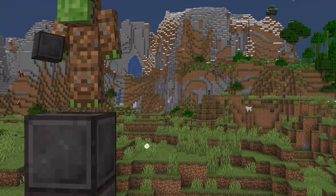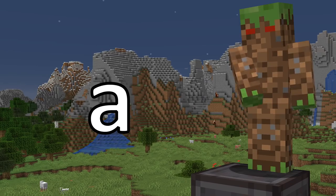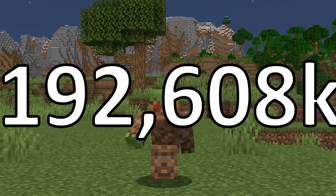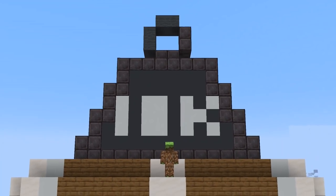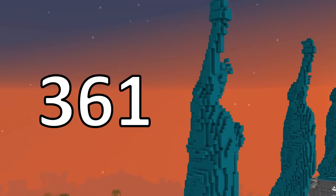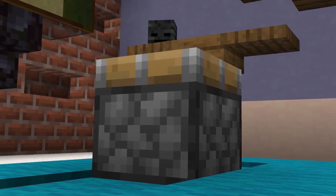Now let's just add 11 more to get 12 netherite blocks, which should be the heaviest mass a piston can push in Minecraft. We get 10,192,608 kilograms — over 10,000 metric tons. To put that into perspective, a single piston can lift the Statue of Liberty plus 361 more effortlessly, and these are without a doubt the most powerful and destructive blocks in the game.